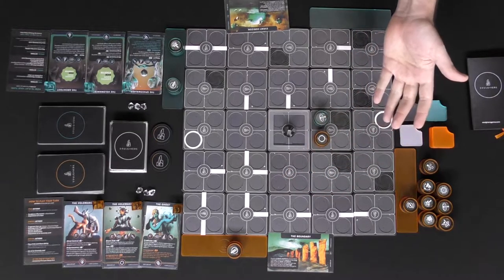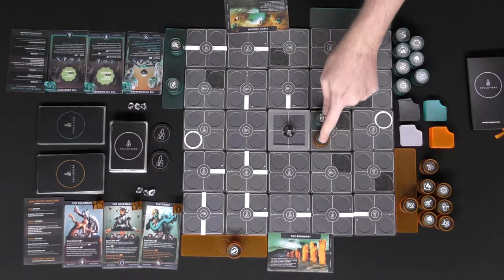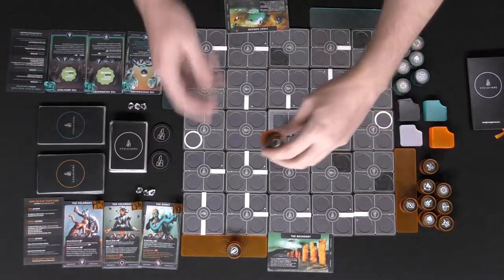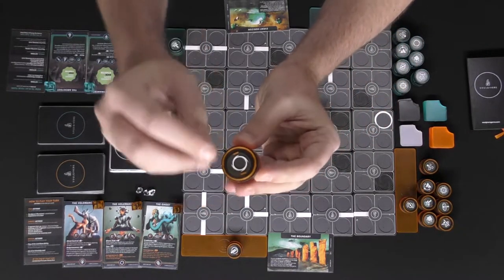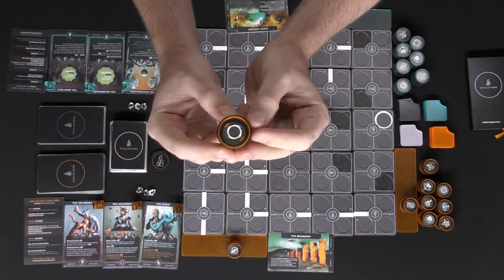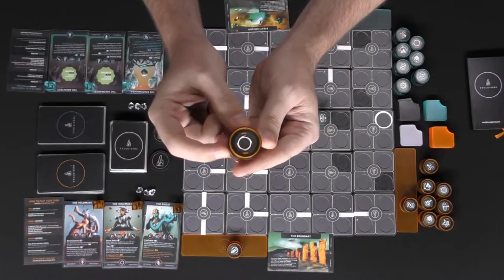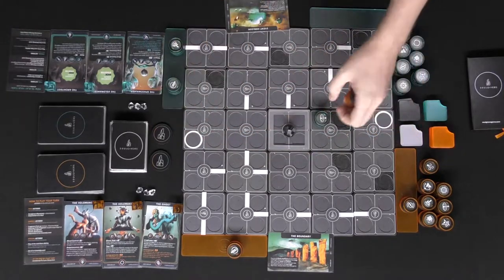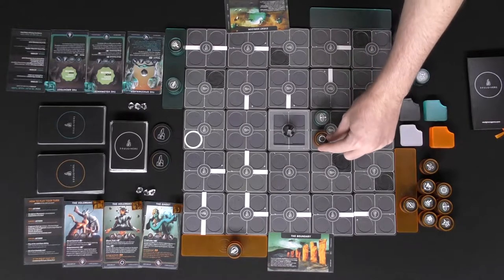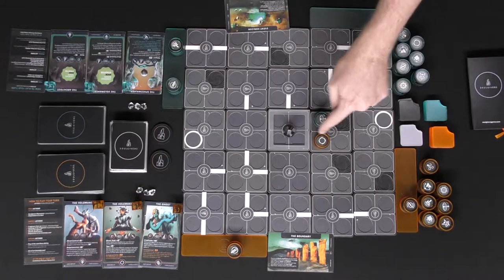Another thing to note about attacking is you cannot attack an enemy that has a shield blocking you. When you are adjacent, check to see if the enemy's shield is there — if it is not, you can attack; if it is, you cannot. The shields have these little lines on them. After you move with your free movement, you can rotate your Soul Giver to formulate a plan on how you want to protect yourself, so you can only be attacked from certain spaces.